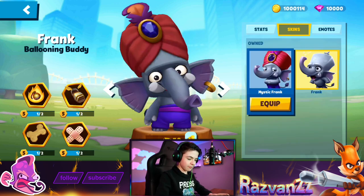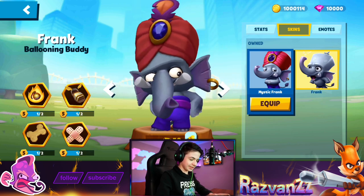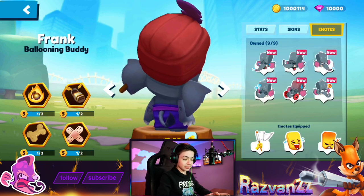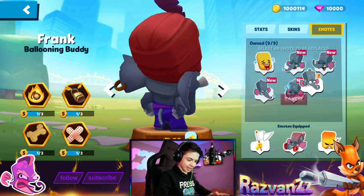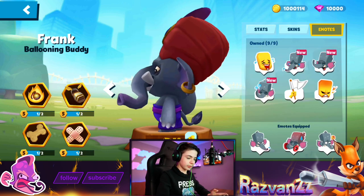In terms of skins, we have Mystic Frank. Very mystic. I like how this looks. I like the gem on his forehead. Nice. We're just gonna equip this for now. And emotes! I really like this one — he's lifting a weight, it's wonderful. So we're gonna equip him with a couple emotes. Here we go, looking good.